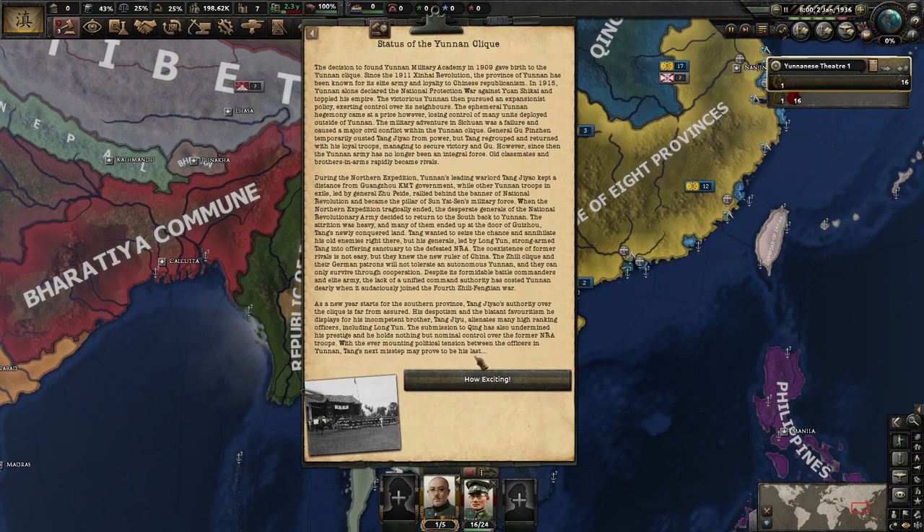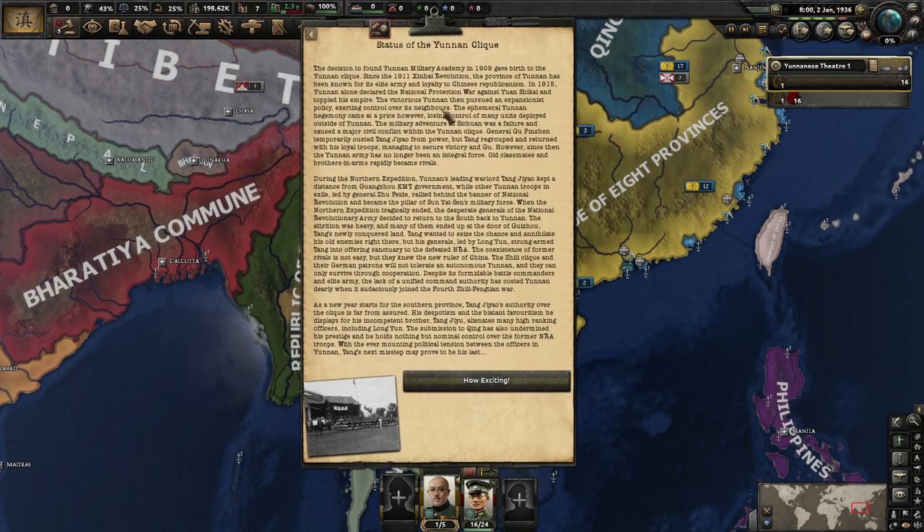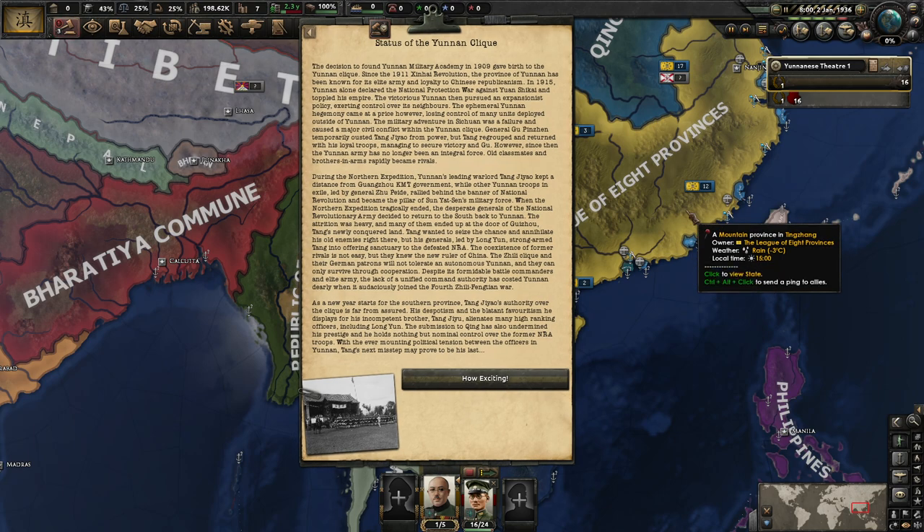The status of the Yunnan clique: the decision to found Yunnan Military Academy in 1909 gave birth to the Yunnan clique. Since the 1911 revolution, the province of Yunnan has been known for its elite army and loyalty to Chinese republicanism. In 1915, Yunnan alone declared a national protection war against Yuan Shikai and toppled his empire. The victorious Yunnan then pursued an expansionist policy and extended control over its neighbors. The military adventure in Sichuan was a failure and caused a major civil conflict within the Yunnan clique. General Gu temporarily ousted Tang Yao from power, but Tang regrouped and returned with loyal troops. Since then, the Yunnan army has no longer been an integral force — old classmates and brothers-in-arms rapidly become rivals.